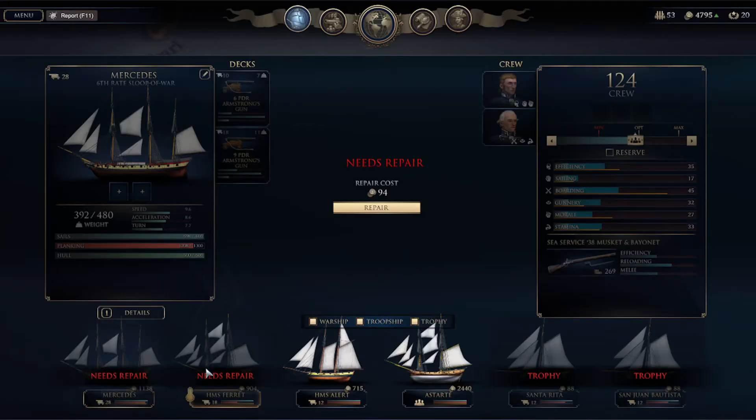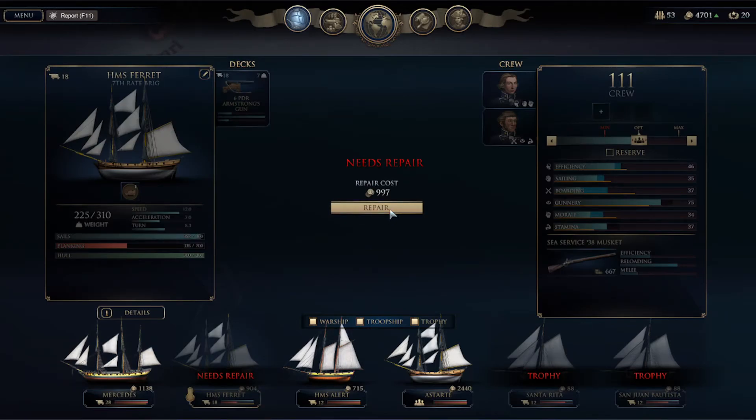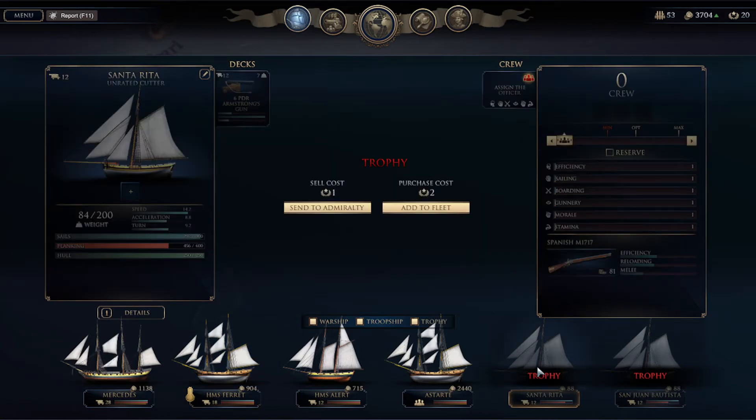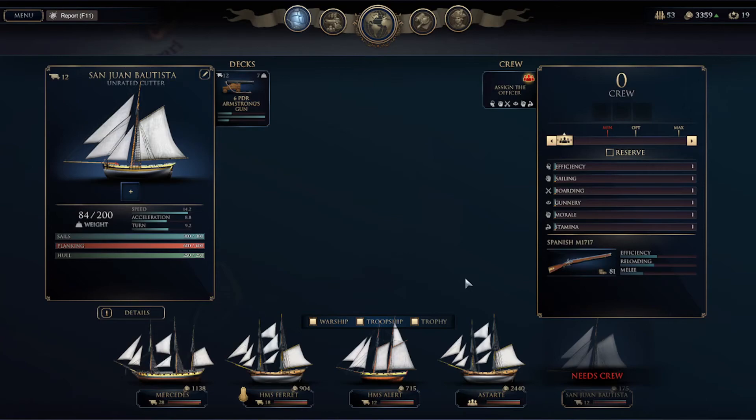So both of our ships need repair — it's probably going to be pretty expensive. Well, repair costs $94, not too bad I guess. Let's repair — $997 on the Ferret, so we've got to spend that. We've got two trophy ships. Let's see what they are — unrated cutter and an unrated cutter. I think I'm going to do the same thing — send one to the Admiralty and keep one for myself. Repair it.